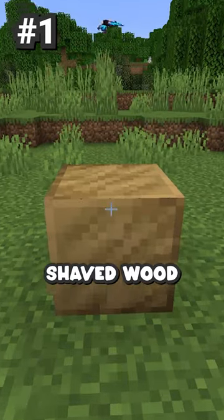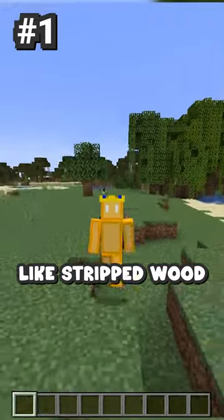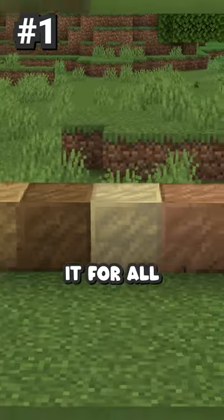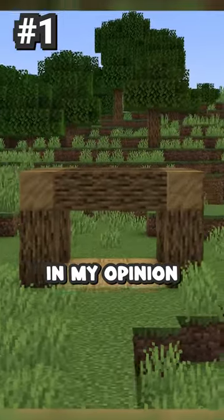The first thing Mojang is adding is shaved wood. This is kinda like stripped wood, but instead of stripping it with an axe, you shave it with a sword. They've added it for all of the wood variants and it looks pretty cool.